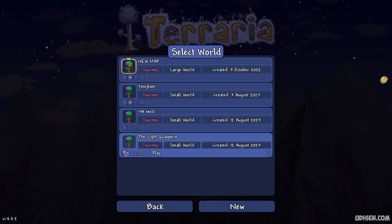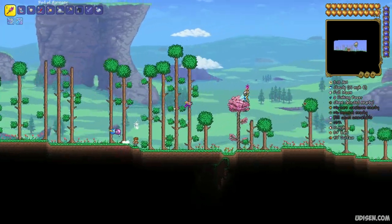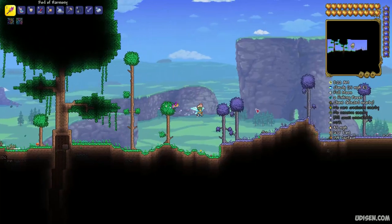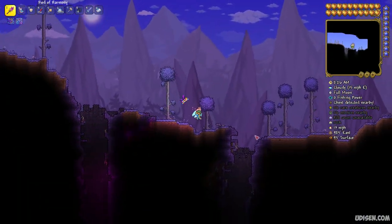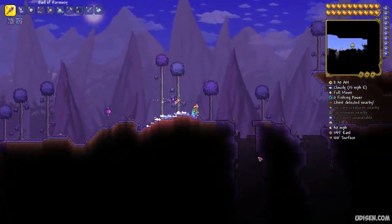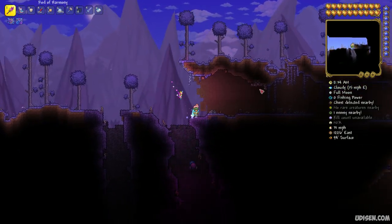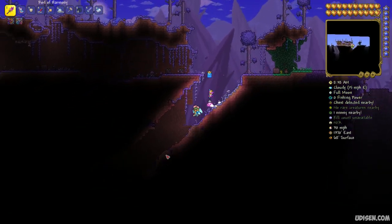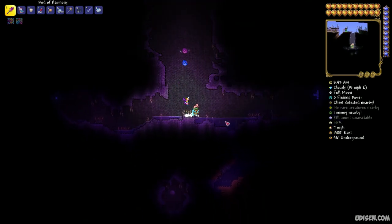Go inside the world, go all the way to the right before you find the corruption biome, somewhere after the first tree. Now count the holes in the ground: hole number one, number two, number three, number four — stay here — number five. But we need hole number six, the last hole here.